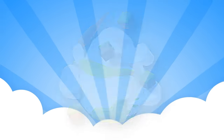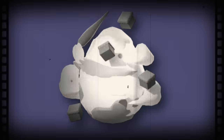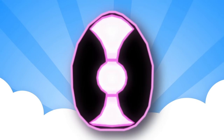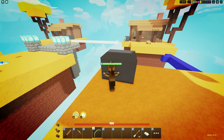Next up is the Creative Egg — join or create any custom match. Sometimes this egg is broken, so creating a custom match in the egg hunt game mode will always work. Next up we have the Void Egg — kill a player into the void. The best method is using a bow.